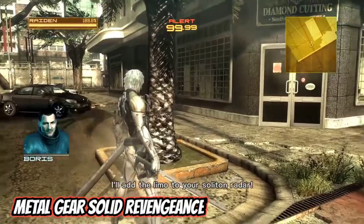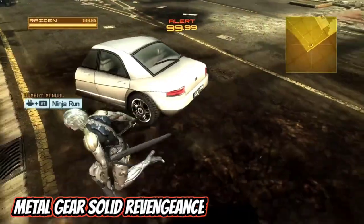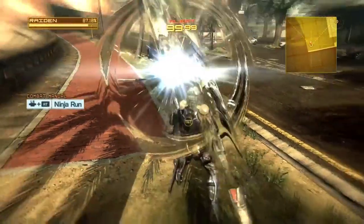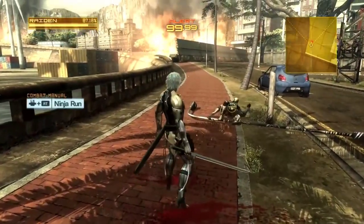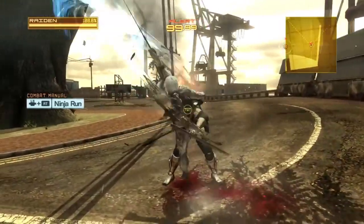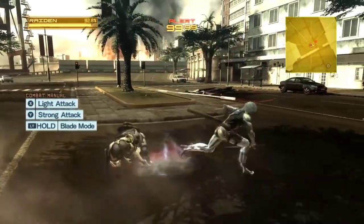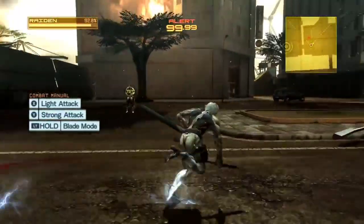Metal Gear Rising: Revengeance is a little bit different than what you would expect from your average Metal Gear Solid game in the sense that the focus is primarily on sword play. Players take on the role of Raiden, who is a katana-wielding cyborg in a post-Guns of the Patriots world. Because of the unique style of gameplay, Raiden can use his sword to commit a wide range of attacks and parrying combos. It is very fast-paced and focuses a lot on the different cutting systems that can be used to bypass obstacles as well as search for resources throughout. There are also different ranks that you can earn during each level, as you would with typical hack-and-slash games like Devil May Cry or Bayonetta.